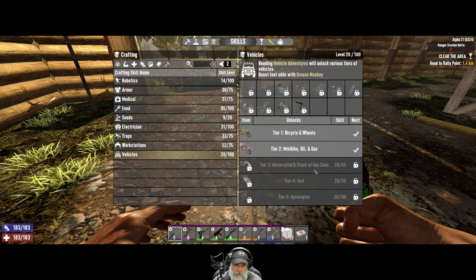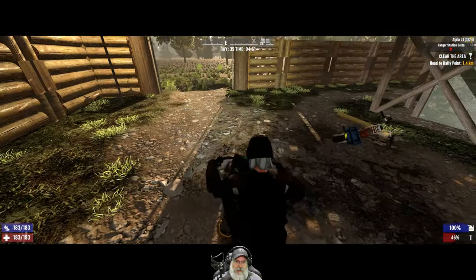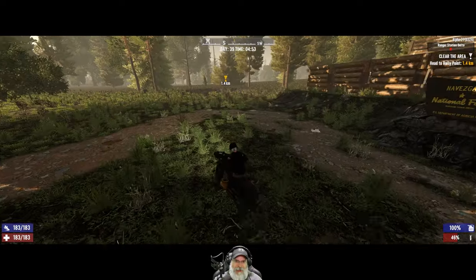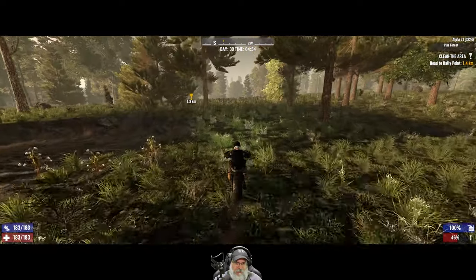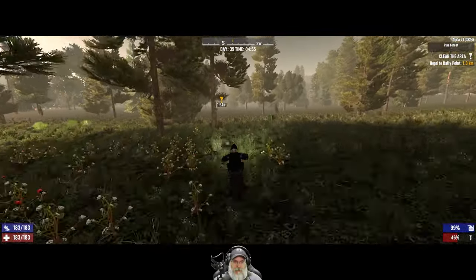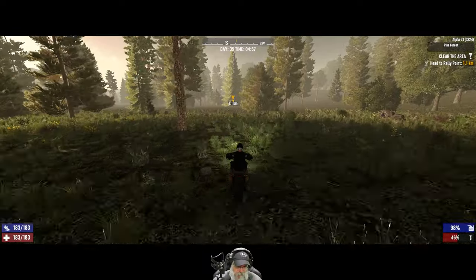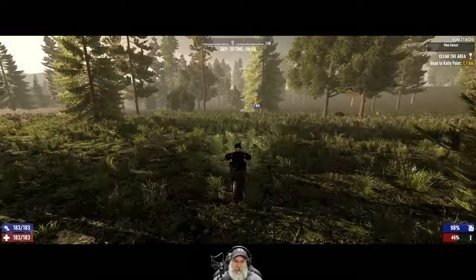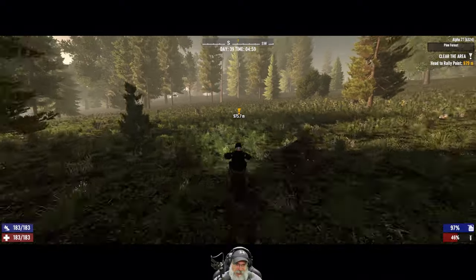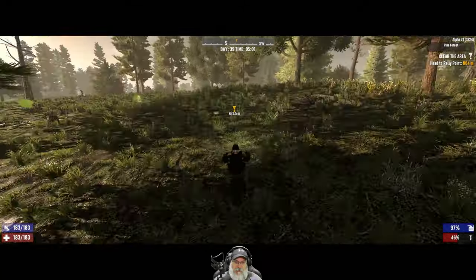We have the dirt bike chassis that we bought, but we haven't come across the dirt bike parts yet. The Cruiser works great on paved roads, but like an actual street bike, it doesn't do so well on rough terrain. I do like it though — it's got really good speed and a lot of storage space. The dirt bike will have the same storage as the bicycle, but it'll go over just about any terrain. It's at least as fast as this bike, if not faster.